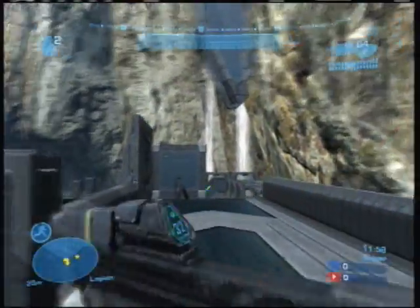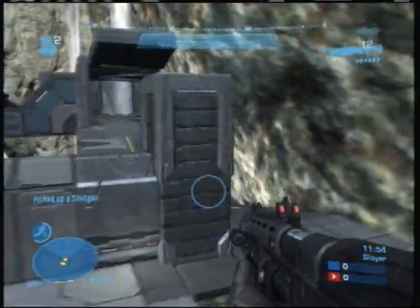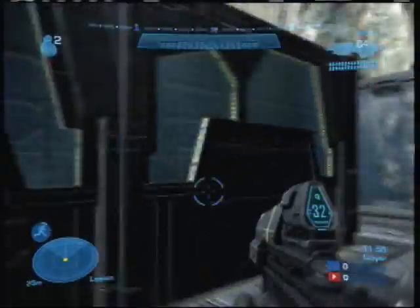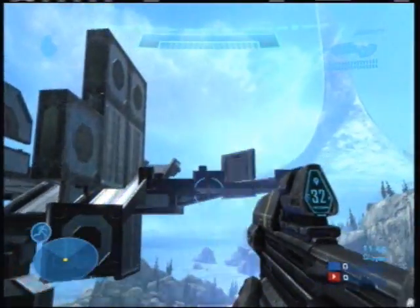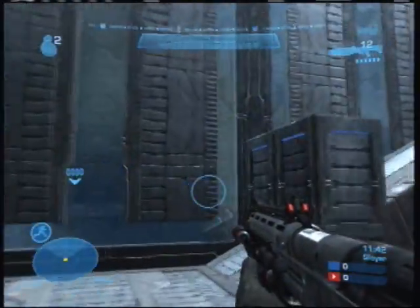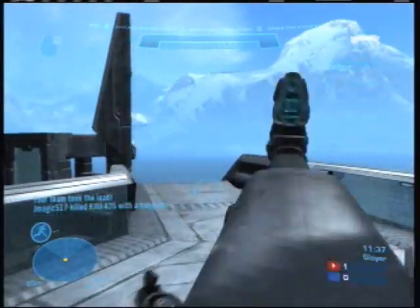I want to tell you a little bit about the Cage and a little bit about the armor abilities. I scoop up the shotgun right away and head over to the grab lift. I want to try to get as close to the blue team as possible. Of course when you've got the sprint ability — I really like that ability quite a bit — it works really well with short range weapons.